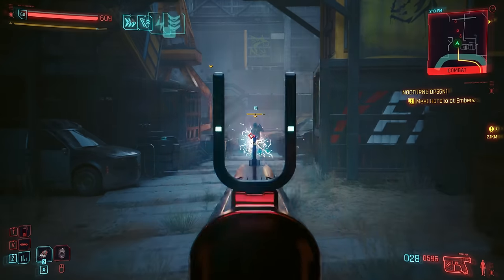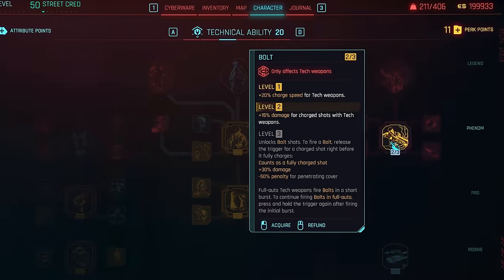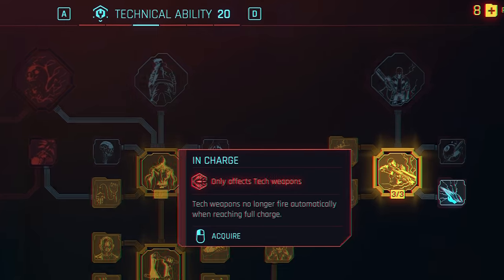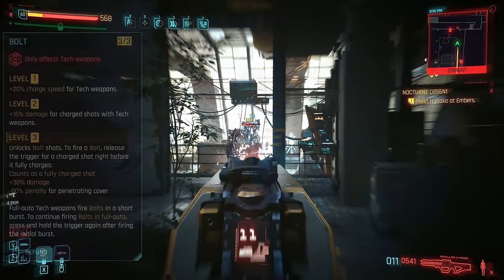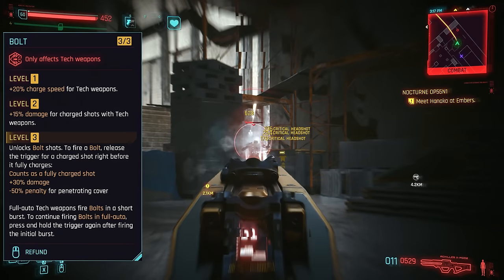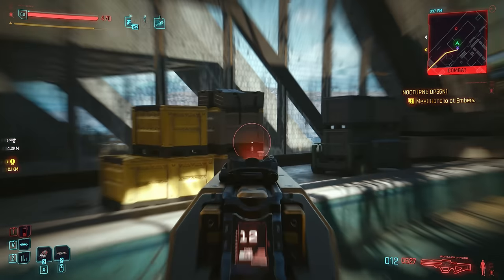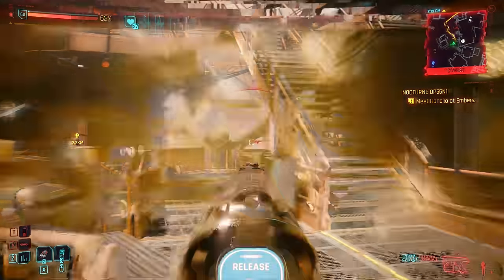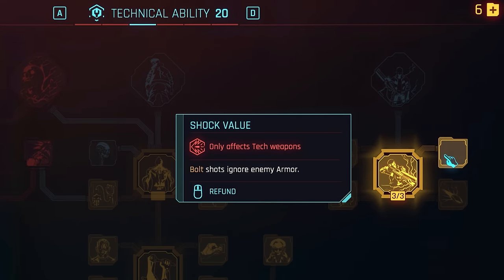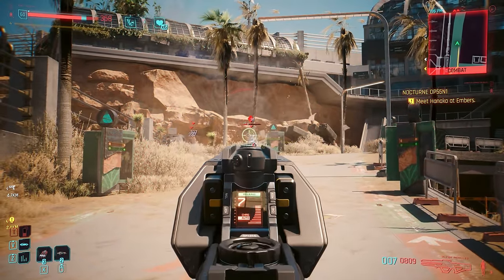Aside from shooting through walls, 2.0 also added a whole other string to tech guns in the form of bolt shots, which get their very own perk tree in the tech attributes. They take a little practice on getting the timing right, but essentially releasing the trigger just before full charge will fire a much more damaging but far less penetrative shot, erupting in sparks of blue for one of the more spectacular gun effects the game has to offer. You want to reserve these for when you're not shooting through cover, but basically this makes tech weapons worth using at all times. Further perks can allow bolts to ignore armor, and at level 20 tech, Chain Lightning can even trigger a splash damage effect with electricity spreading to nearby enemies.